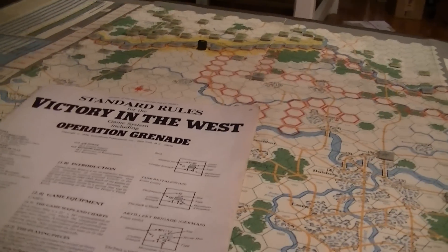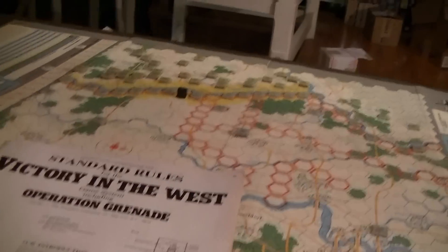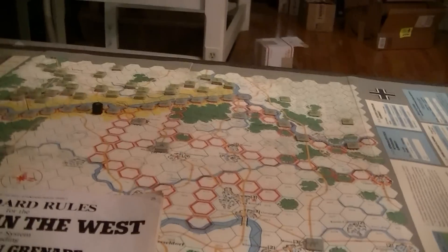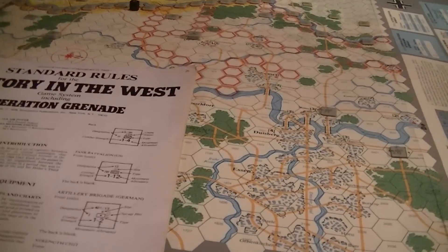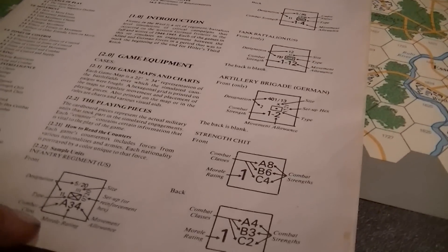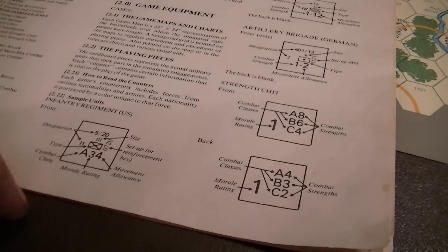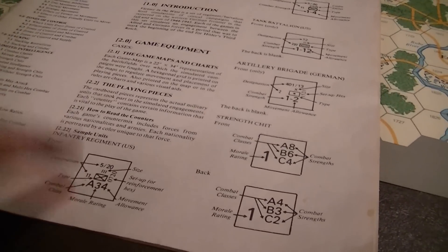It doesn't take up a lot of space on the counter, but it does take some. As my eyes get older I'm having trouble reading these things — I was also having trouble distinguishing between the German and U.S. units, but now that they're on the board they look fine. It was over here on the brown surface that I just could not distinguish them very well.